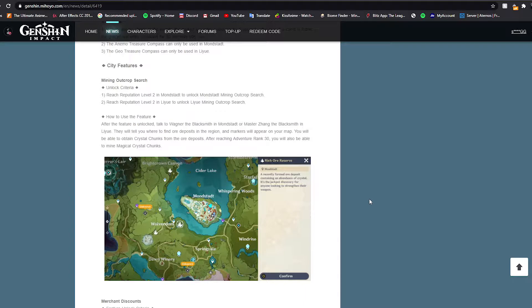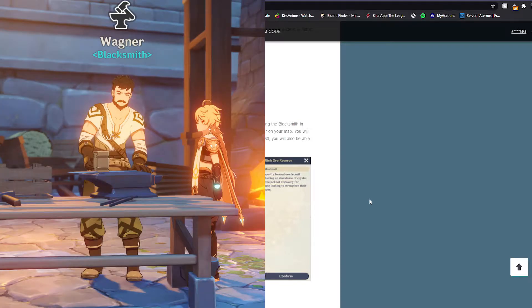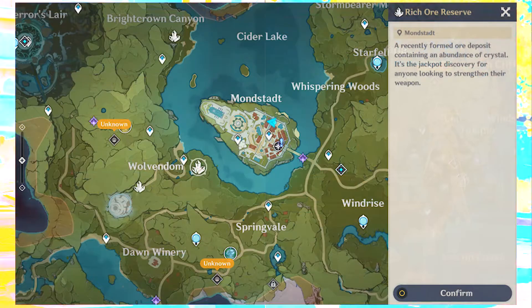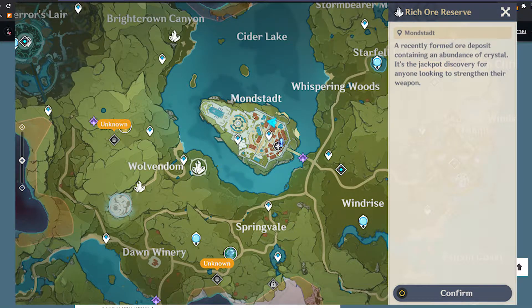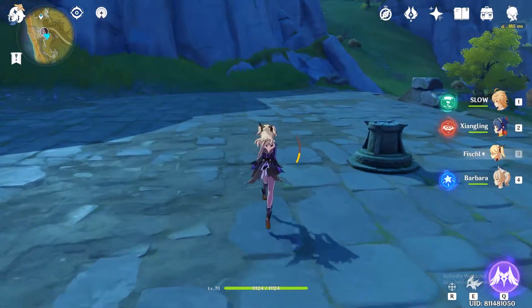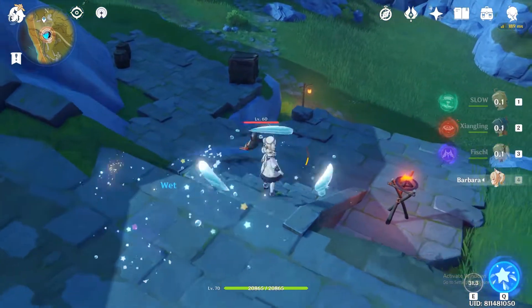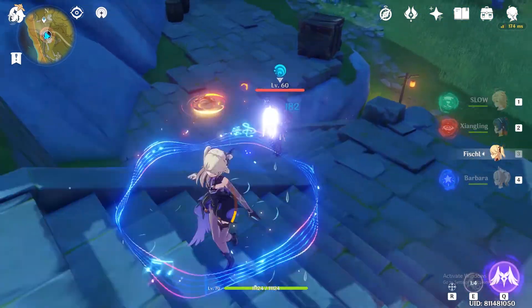Next up are the city features for mining outcrop searches. You need to be reputation level 2 in each region to unlock this. When you talk to Wagner the blacksmith in Mondstadt or Master Zhang the blacksmith in Liyue, they will tell you where to find ore deposits — so you don't have to look at the interactive map or manually mark locations yourself. It's a very nice touch.